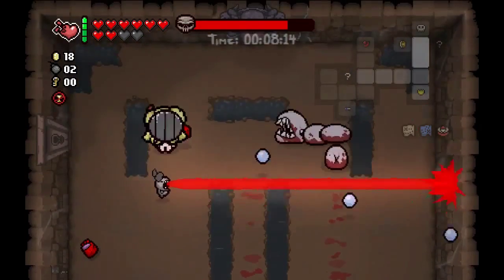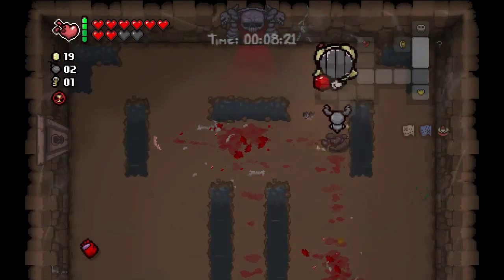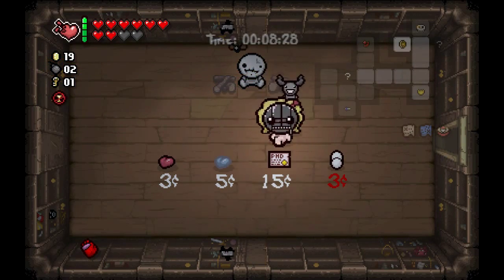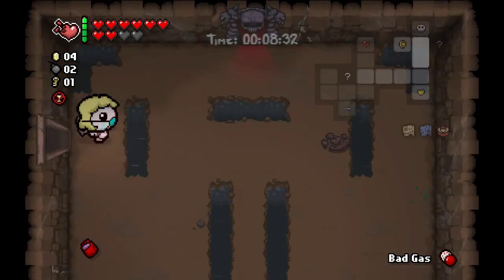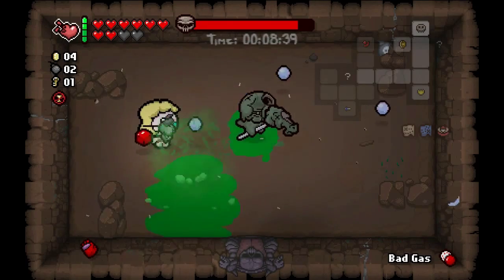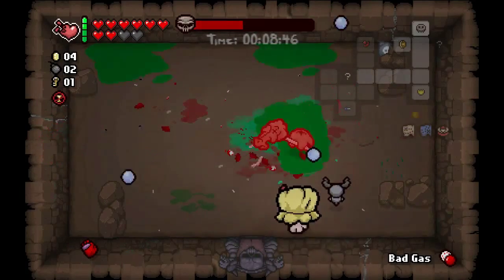We're going to take out Larry Jr. here — there we go, Larry Jr. down. We get a key for the next floor. Let's hit the shop. We got the PhD — fantastic item. We're going to take it. We get a bad gas — okay, fart pill. We're going to go straight into our boss fight. It is Pestilence, so we're going to be looking at our second cube of meat. And at this point, our guaranteed first Devil Deal.